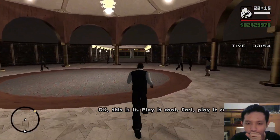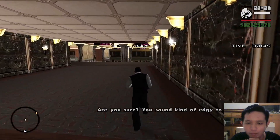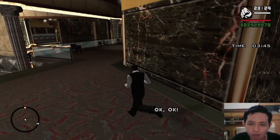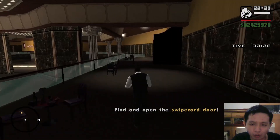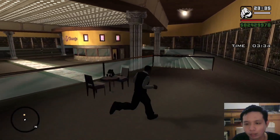Okay, this is it — play it cool, Carl, play it cool. Hey, I'm cool. Are you sure? You sound kind of edgy to me. I'm cool. Okay, now make your way to the staff door. We need to use the key card door to enter.